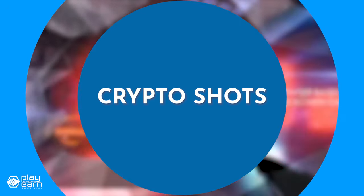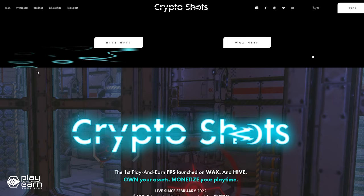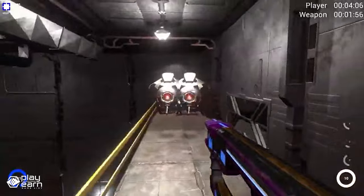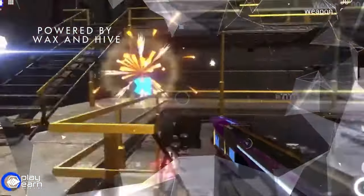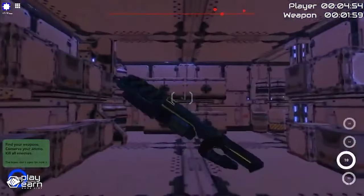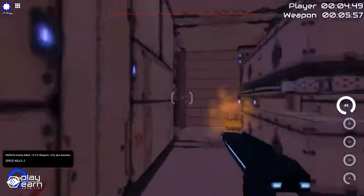The next game on our list is CryptoShots. CryptoShots is a sci-fi shooter survival game being built on Wax, Hive, and Bitcoin. It's a browser-based first-person shooter that immerses you in a dynamic world where your survival is at stake. You can play and earn the game's token along with Hive, Wax, and Bitcoin rewards. The game has different modes such as campaign, survival, and multiplayer. You'll have to defeat enemies, explore diverse planets with NFT spaceships, and even challenge your friends in NFT arenas. You can also join events and tournaments to win more prizes and rewards.